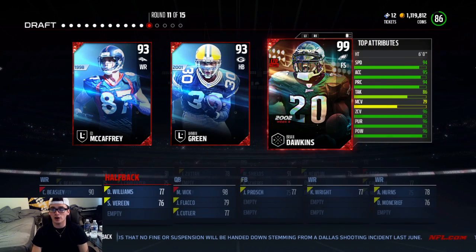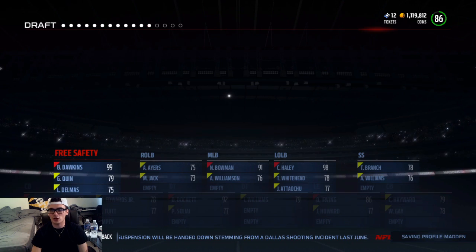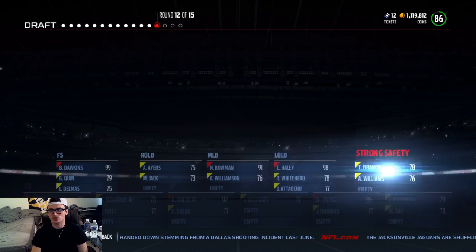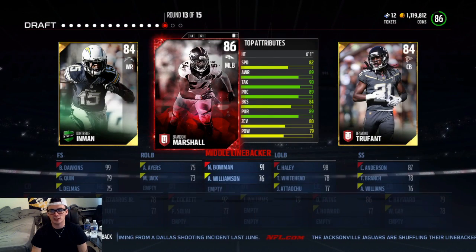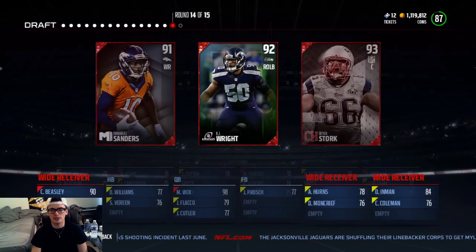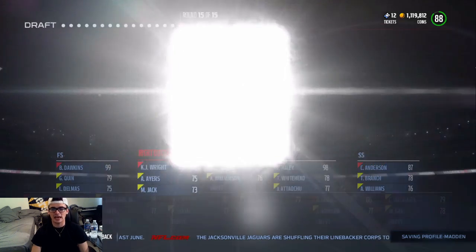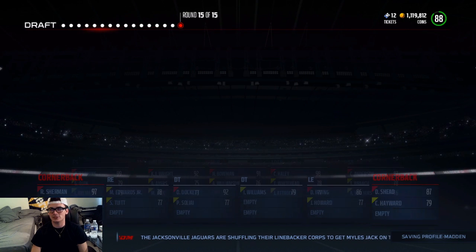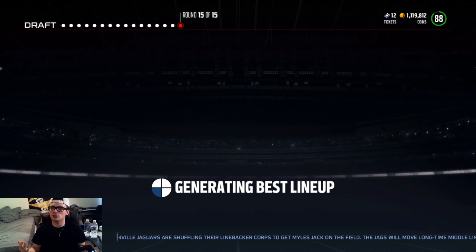Guys, this is not a bad draft so far. And right here now, we get a 99 overall — Brian freaking Dawkins right there. Only positions that I really need is like a number one corner. I could actually just take the strong safety right here in Colt Anderson. A right outside linebacker would be crazy clutch, and right here we are not getting one. I'm going to take the wide receiver 2 right there, and hope that we can get a right outside linebacker. We needed that big time. And a running back would be clutch in the last round. No running back, but we can get 97 Richard Sherman to finish the draft off. Only finishing up with an 88 overall in the first draft. We got four more chances, let's get it.